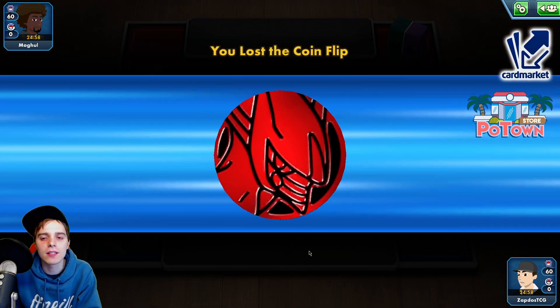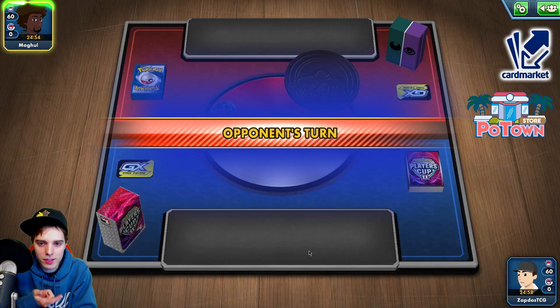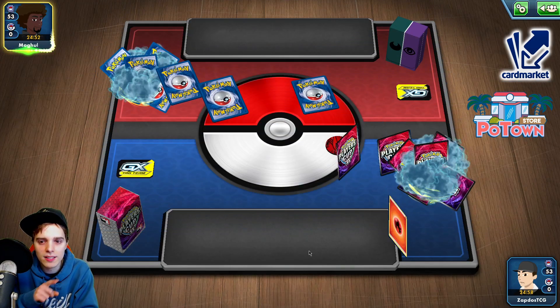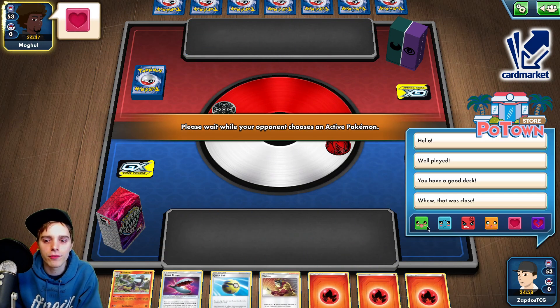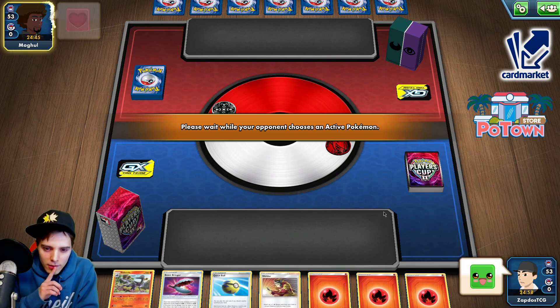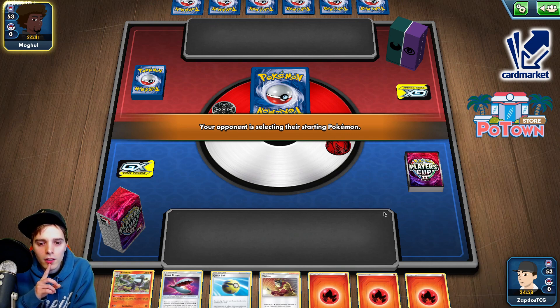Darkness and Psychic. We'll see how it goes — if the opponent lets us go first or second, it doesn't matter. Opponent goes first so we instantly have access to Welder. Weldering onto Salazzle will not work. Hard face. We have Welder, Beastbringer, Salazzle — the opponent already knows what we are playing, presumably. They didn't see any Blowns just yet though.